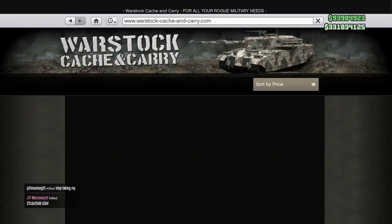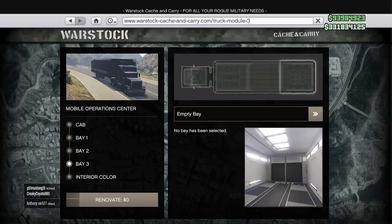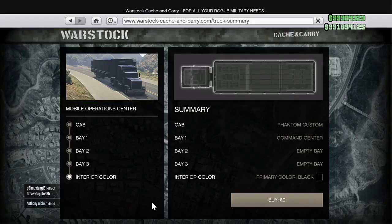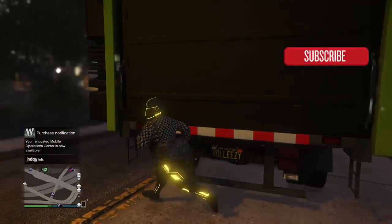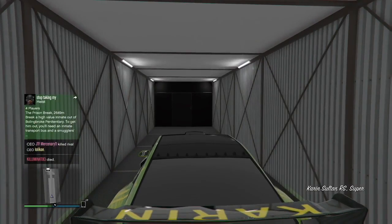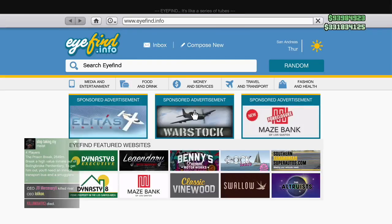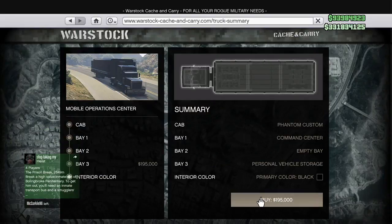Every time you fail, the car is still in there - don't worry. You don't have to get them stacked again, but you do have to get the empty bay back. The empty bay is still $0, so you don't have to pay for that part. Once you've renovated back to the empty bay, your glitch Sultan is still in there - it hasn't gone anywhere. You will lose $195,000 because you didn't get your dupe, and you'll have to renovate again to try. Get back in the Sultan, wait for the engine to start, open your phone, go to Warstock, renovate the MOC, go to bay 3, click personal vehicle storage, hit renovate, hover over buy, then A, right trigger, spam Y.